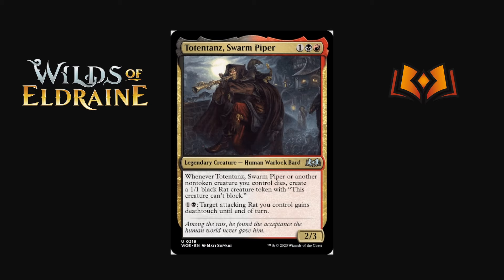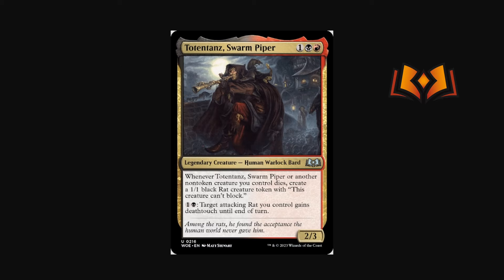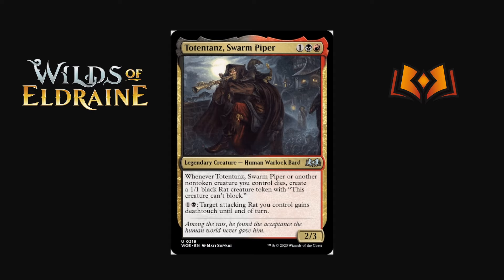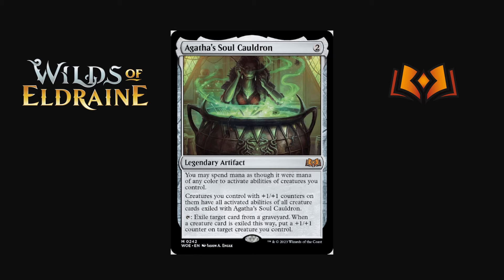Totentanz, Swarm Piper is one black red for a 2/3 Human Warlock Bard. Whenever Totentanz or another non-token creature you control dies, create a 1/1 black Rat creature token that can't block. With sacrifice effects — Mayhem Devil, aristocrat payoffs — this is amazing: sacrifice a creature, replace it with a rat, drain for life, sacrifice the rat, drain again. It just doubles the number of sacrifices you have in play. Three mana is competing with some good cards but keep an eye on it — aristocrat sacrifice might be getting some buffs.